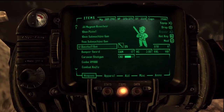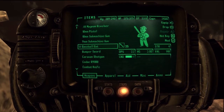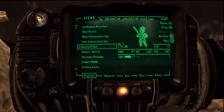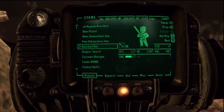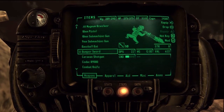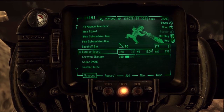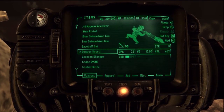Baseball bats are worth about 150 caps in decent condition and they're easy to find earlier in the game, so if you can get a couple of them, fix them up and sell them — good caps, not bad. The bumper sword is another good one, but you don't really find a lot of these. If you get it early on, might as well get rid of it because they're a pain to use.